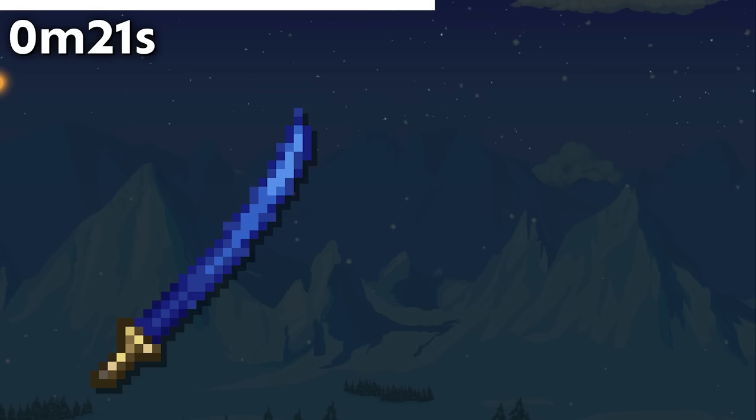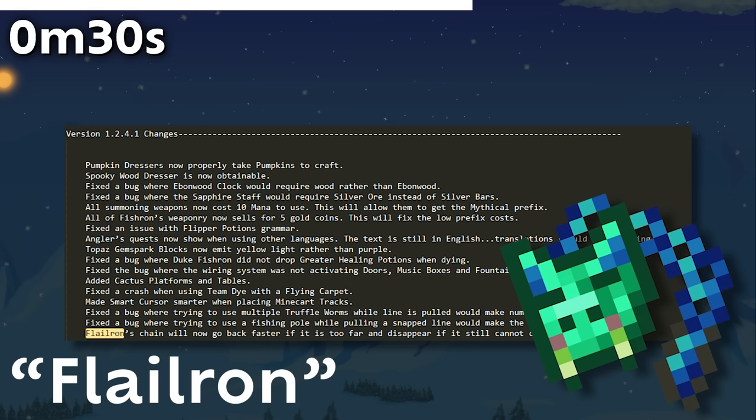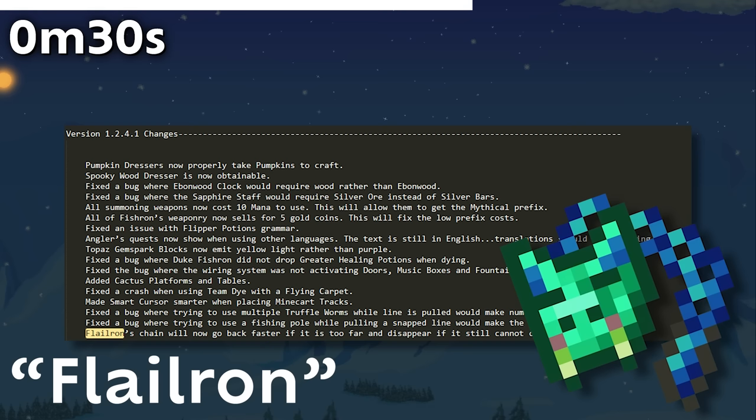Unlike the Muramasa which was made curved in 1.4.4, making it look 10 times cooler, the regular Katana didn't get that treatment, sadly. In the 1.2.4.1 changelog, the Flayeron was erroneously referred to as the Flailron, a slightly different portmanteau of the same nature.